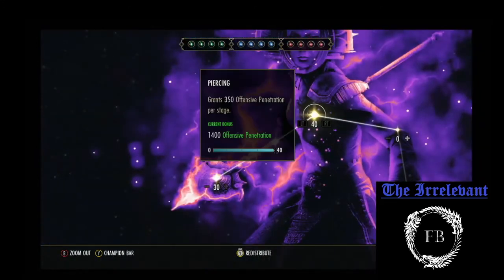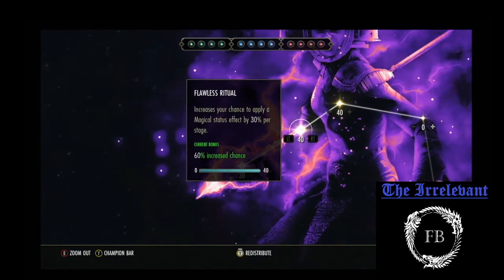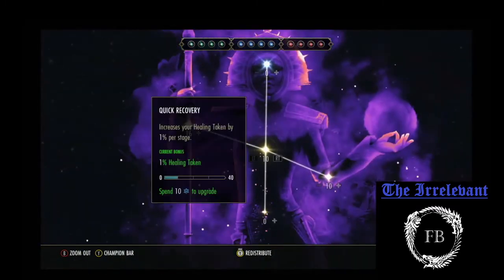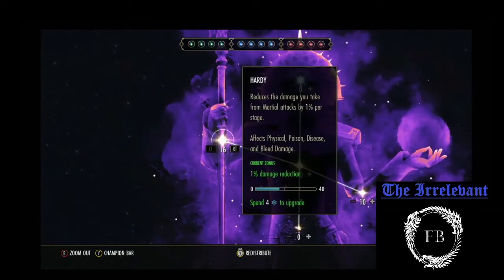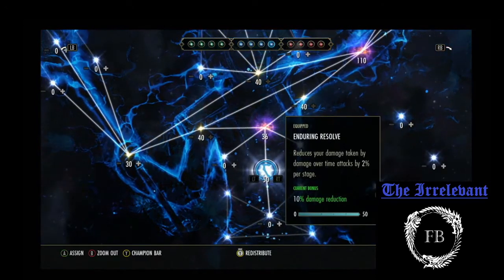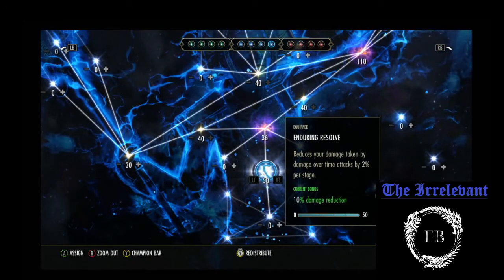And the Extended Might tree — I put 40 in Piercing, 40 in Flawless Ritual, 30 in War Mage, Staving Death, 10 in Quick Recovery, 16 in Hardy — should probably go up to 20, I don't have enough Champion Points yet — and then 10 in Elemental Aegis and Enduring Resolve. I feel like this is really important on MagDK. You know, this is a Light Armor build — any amount of reduced damage we can get is going to be awesome.